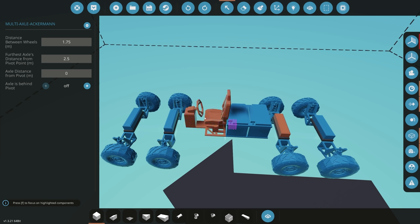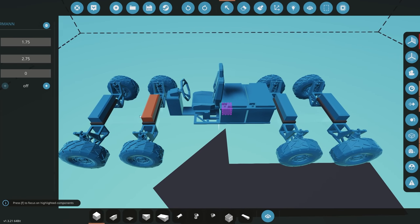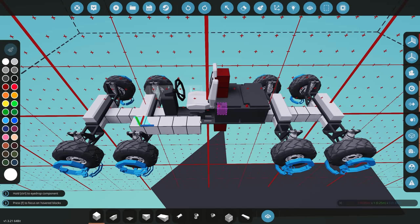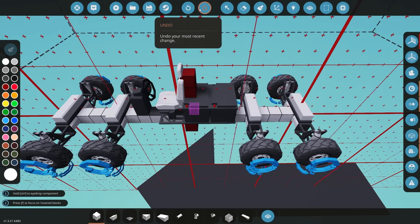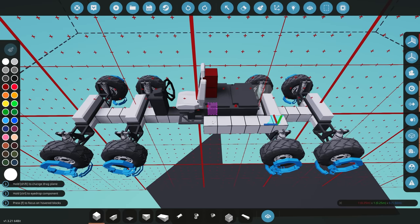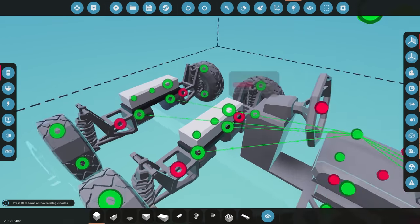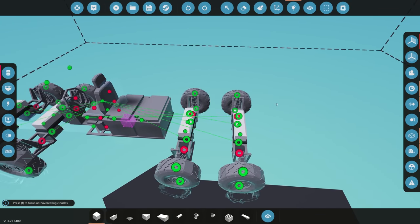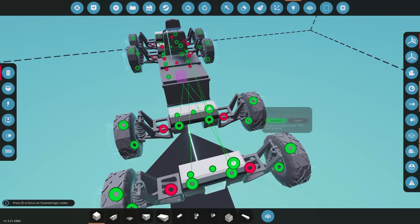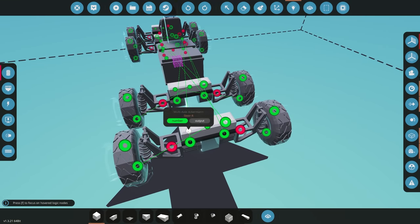Setting the furthest distance as 2.75 and 2.5 across the controllers. Then the individual axle distance from pivot: this one is 2.75, this one is 2.5, then 1.75 and 1.5. All the configuration details are on the workshop page if you want to follow along. Getting everything connected on the controllers — steering inputs one, two, three, and four, with left and right outputs assigned appropriately.